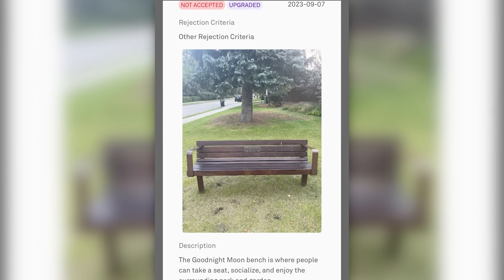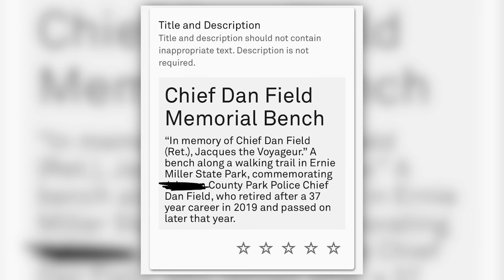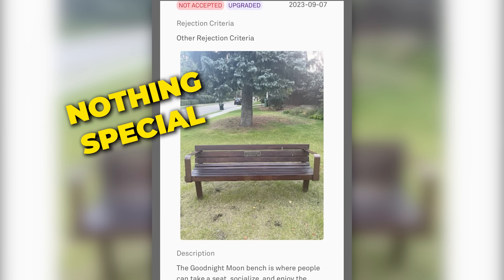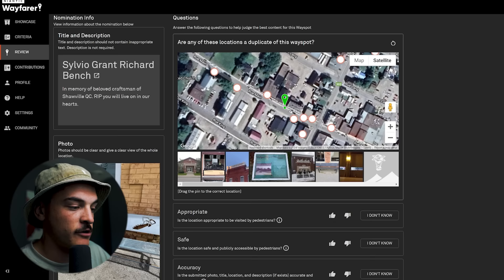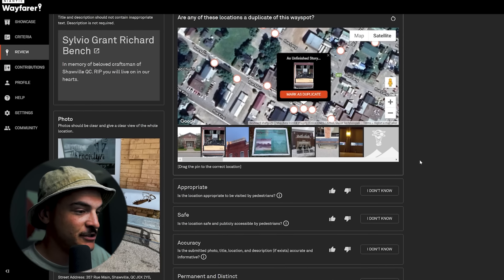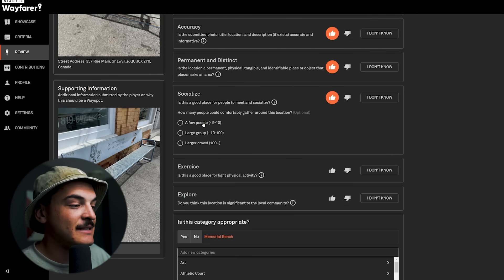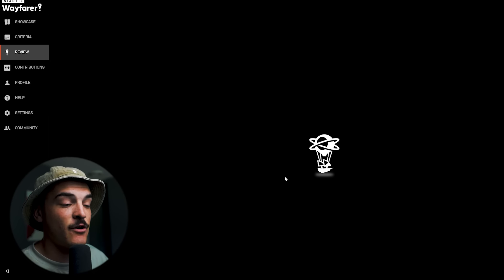Next example: 'Silvio's Grant Richard Bench.' Memorial benches are often not eligible unless the submitter explains why the person was significant to the community, or the bench has a unique design. This one says 'In memory of the beloved craftsmen of Shawville, Quebec — rest in peace, you will live on in our hearts.' First, check for duplicates — there are other benches nearby but none are the same. It is appropriate, pedestrian safe, accurate, and permanent. I'd say it's significant to the local community. Submit — done.